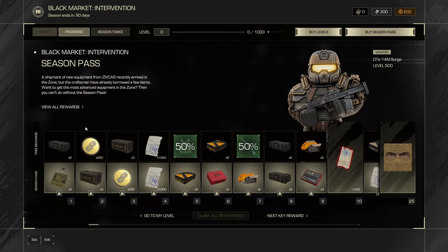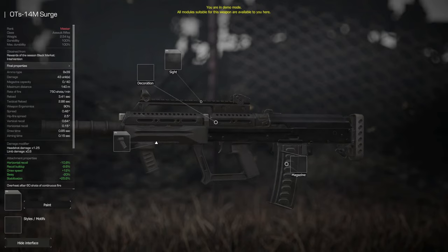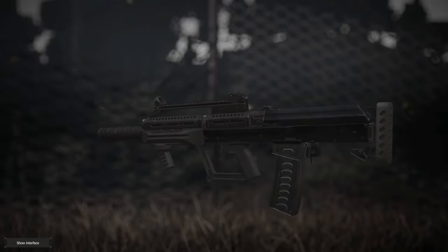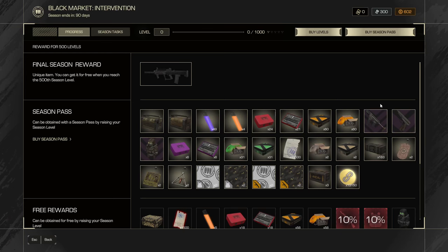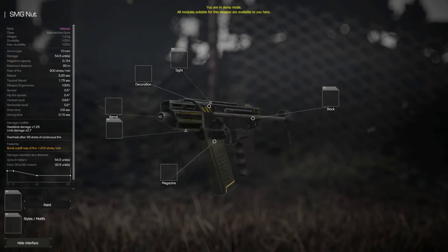Let's quickly take a look at the rewards. This will be the armor and the weapon that you get — very cool stuff. If you click here, there's the weapon that looks pretty cool, a very nice model. It looks like it has an integrated suppressor and all that. Very cool. There's also some motif gear and a new submachine gun.